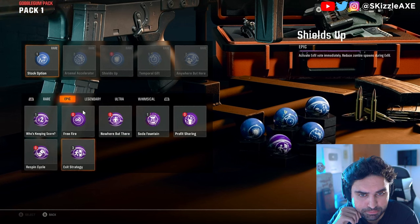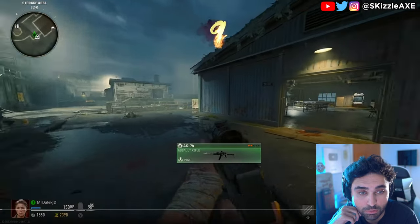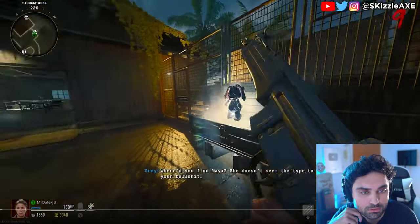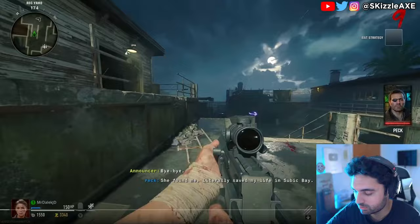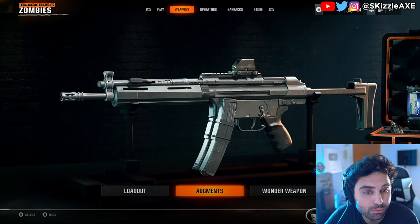You can go through all of your gobble gums here in rare, epic, legendary, ultra, and whimsical. In order to earn gobble gums inside of zombies you simply just play zombies, and randomly every few rounds you'll be awarded between one and two random gobble gums of random rarities. If you're lucky you could even get a Perkaholic earned at round nine.